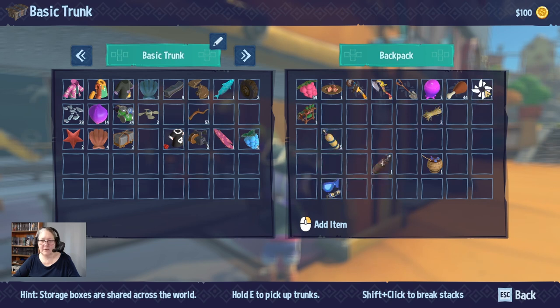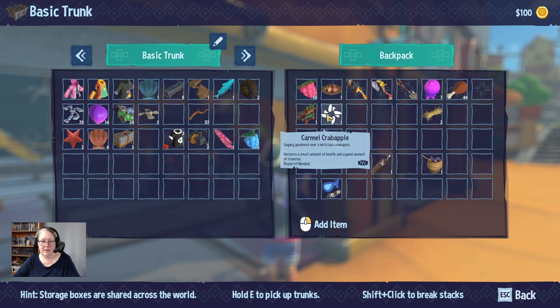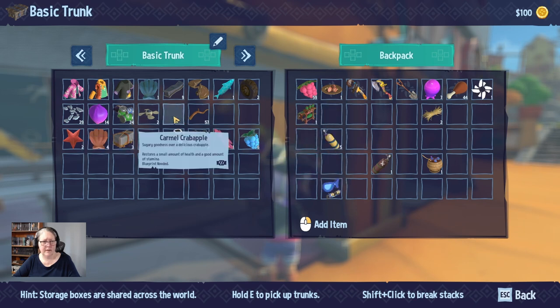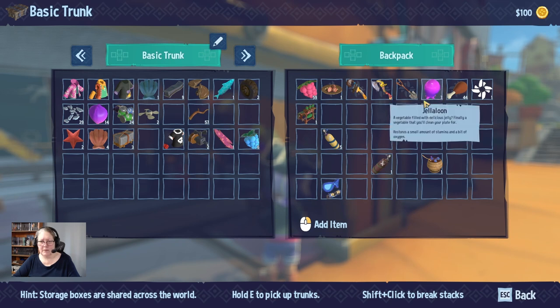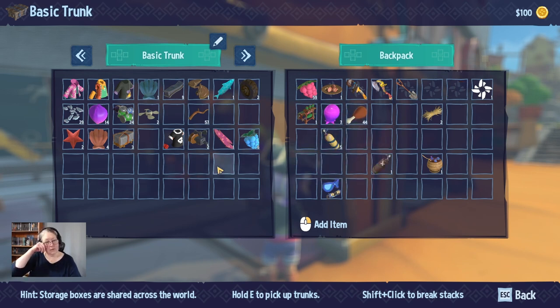Blueprint needed — why is it in my pack? Maybe I can eat it and I just don't realize it. We'll work it out in a minute. Put that down there, put this up here. So, flavors of the sea — we have things we could try and cook. That might be useful.